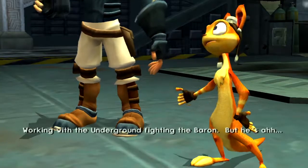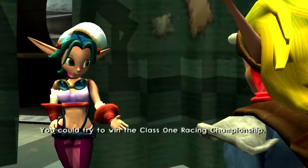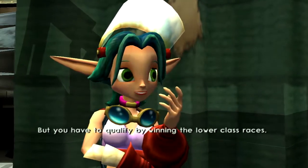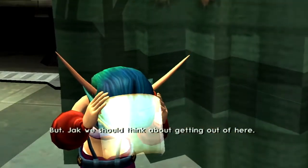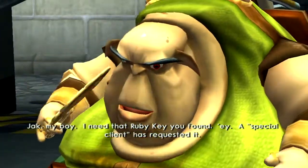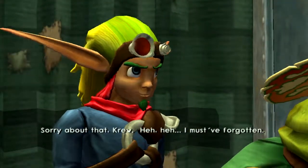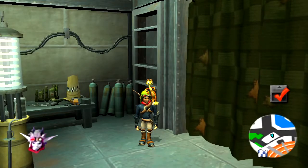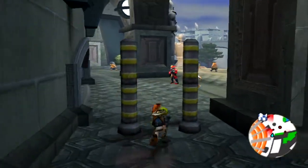Kira says she's been working with the Underground fighting the Baron. There's a Class 3 race starting soon and they can drive for her team. The Krew wants the holy key Jak found — a special client requested it. And the Class 3 race announcement comes on. Last time Krew's gonna trust us with anything, right?